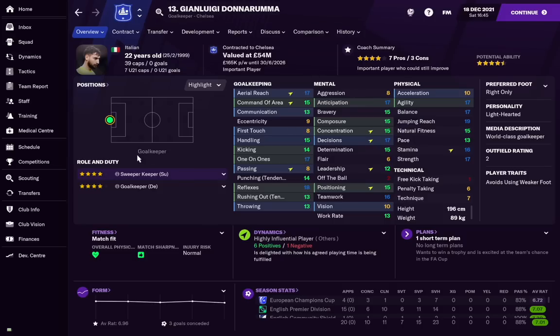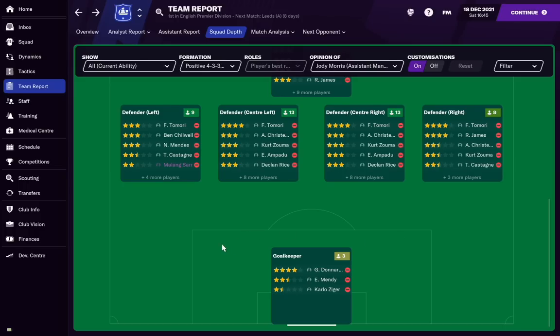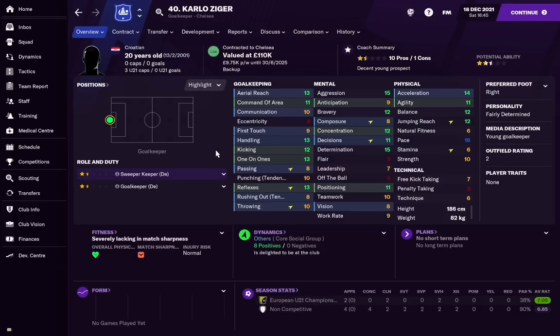For goalkeepers, you'll always have your main star keeper — for me that's Donnarumma, who is very happy with his game time as my main starting goalkeeper. I like to have three goalkeepers. For your backup, in this case Edward Mendy, I suggest going for either an older player who won't expect much playing time, or a younger player in the same situation. Avoid buying someone like André Onana who will expect to be first choice — that will make either keeper unhappy.